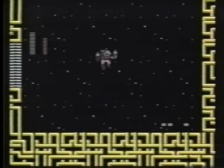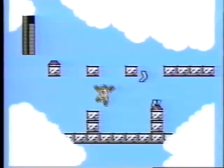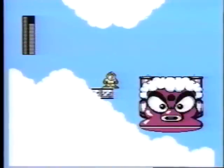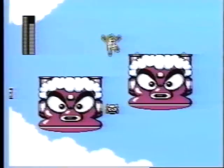Watch out for these clouds — they hide flying fish with eggs. You'll lose energy if they drop on you while you're in the clouds. These cloud devils have horns, so plan your jumps to avoid them.